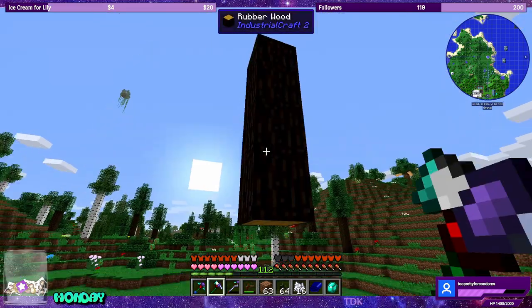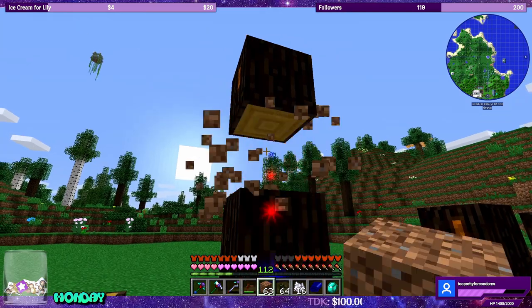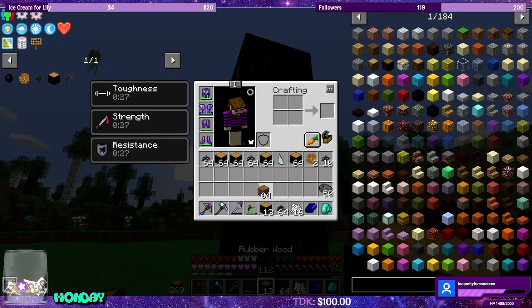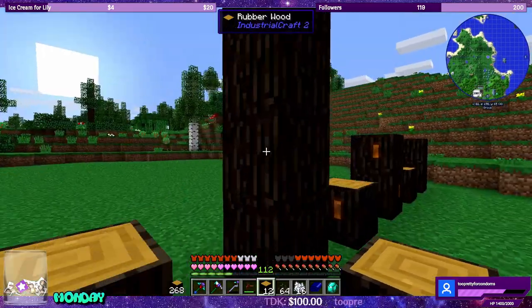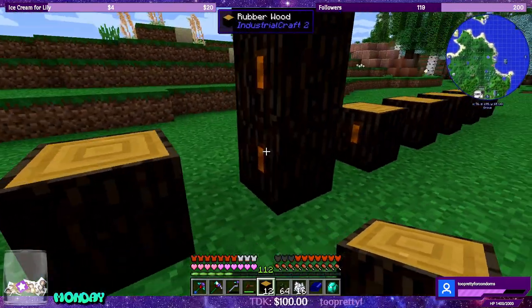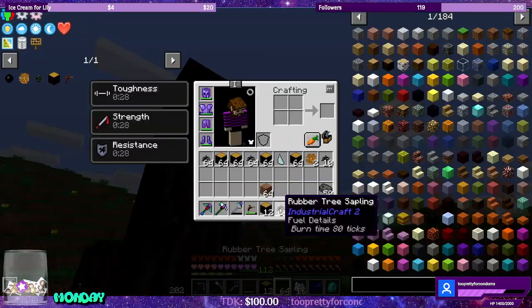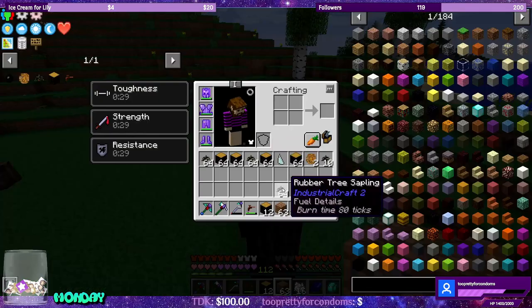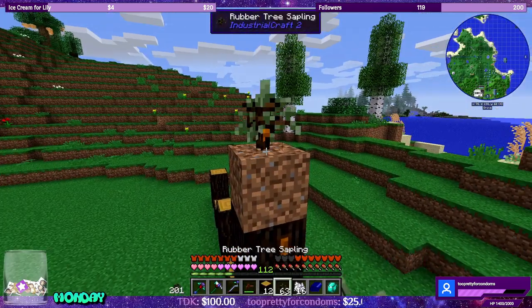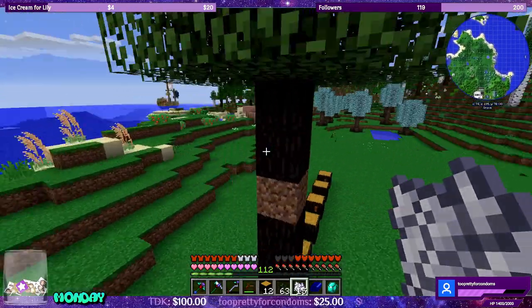We can get rid of this dirt block, and if it bothers you, you can replace it with a piece of wood so it looks like the tree itself. So then we have two at the bottom, it skips one, we have another one, and of course we can continue this as high as you want to go. We can do this over again, just planting trees on top of trees, that way we can get nodes on top of nodes.